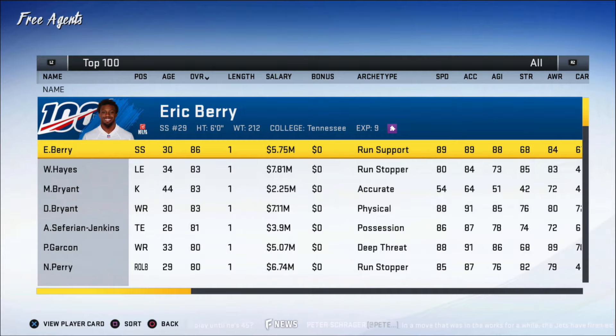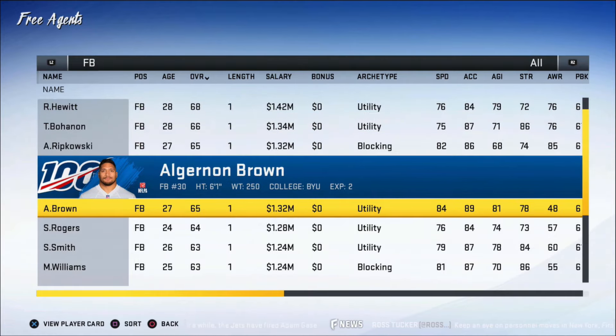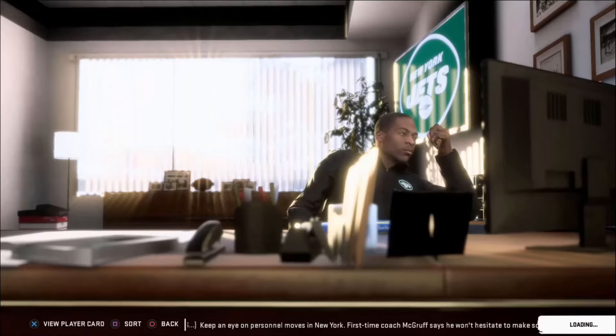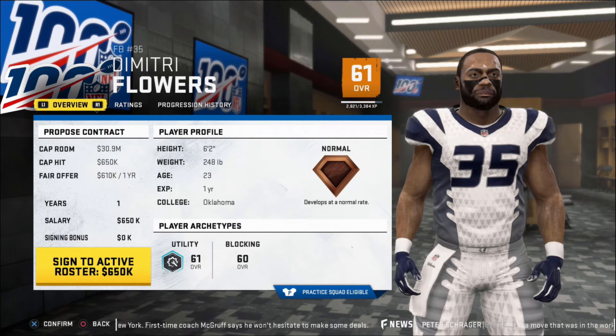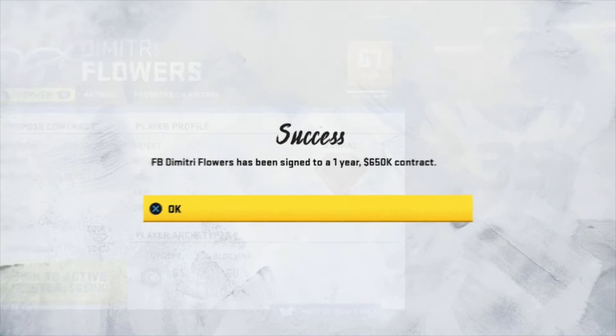Now it's time to get somebody for the fullback position. The top free agent is Eric Berry — 30-year-old strong safety, which we don't need. Looking at the available fullbacks, there's Trey Madden at 69 overall wanting a $1.42 million deal versus a 61 overall option. The fullback gets left out in a lot of football games — you can put a 50 in there and still get decent lead blocks since they're not used much in gun-heavy offenses. We're gonna sign this guy to a one-year deal and try to develop him a bit — he may stick around longer than normal.